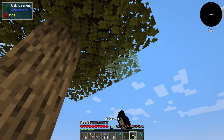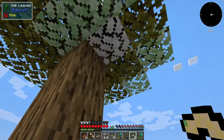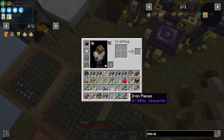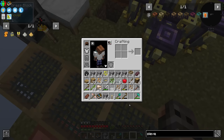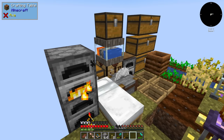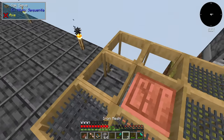We need four more sieves, but for some reason I'm out of string. The tree might catch on fire but it's okay. By the way, if you press K it will compress items for you in your inventory; otherwise you have to use a crafting table. We now have four more sieves and four more iron meshes.